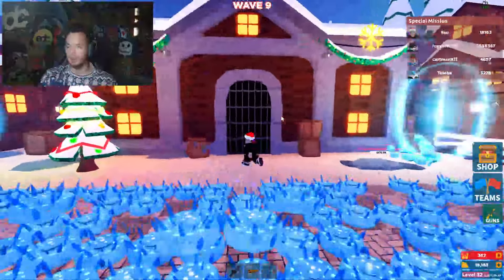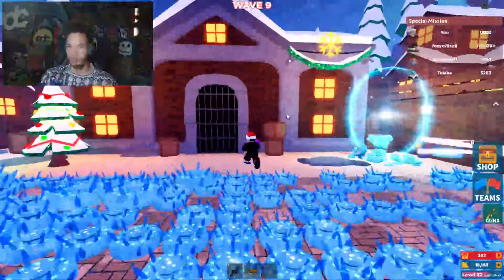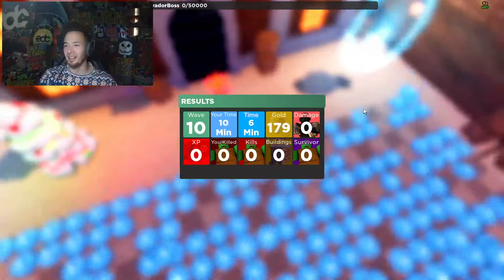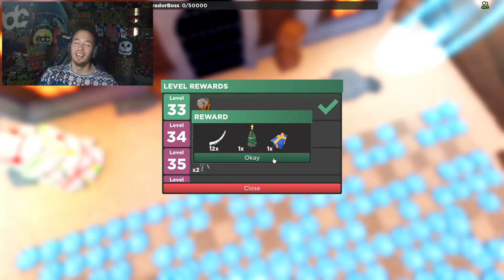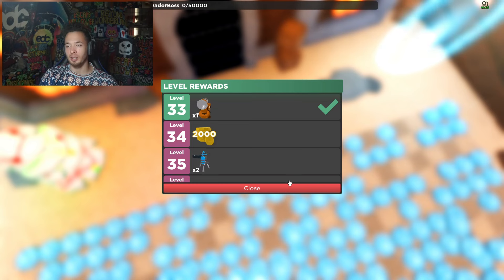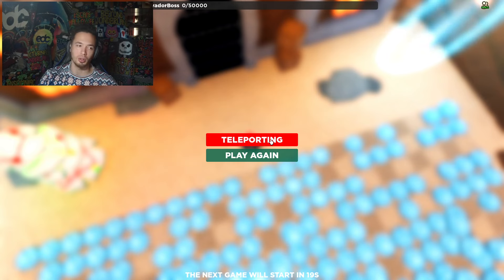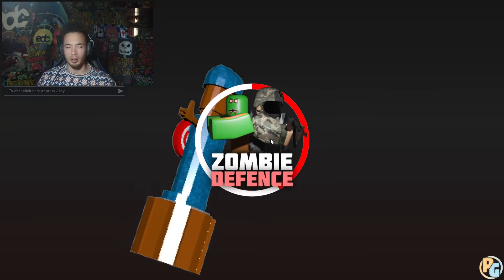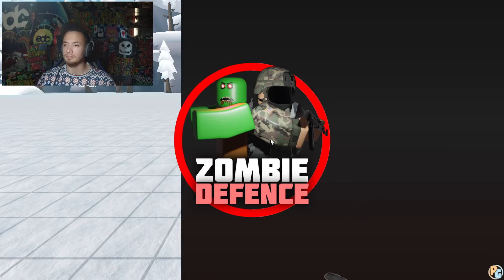The boss spawned in briefly on wave nine — we got a glimpse of him before he died. When you complete the wave you go to the center, pick up the present, and get your rewards. I was able to get a red present again, so I'm heading back to the lobby. That pretty much covered the entire update.